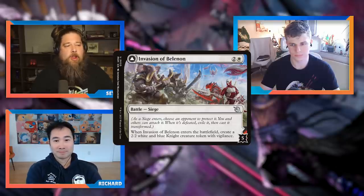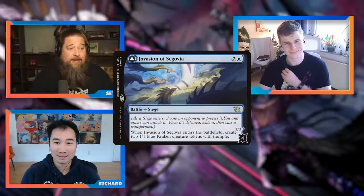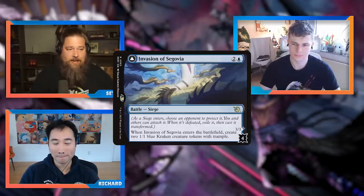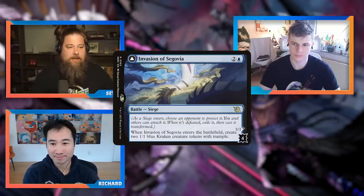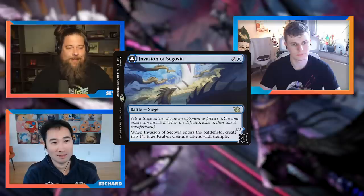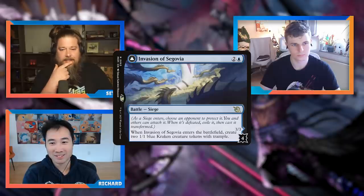For me, it's mostly about the front side — the back side is a nice bonus. There are specific battles where the back side is so strong and game-ending that it's worth building your game plan around flipping it, like Invasion of Segovia in Standard. But for most battles, the front side has to stand on its own. My experience in other formats: roughly 75–80% of the time they're essentially sorceries, and only 20–25% of the time am I actively trying to flip the battle.